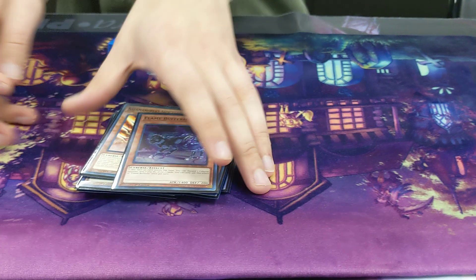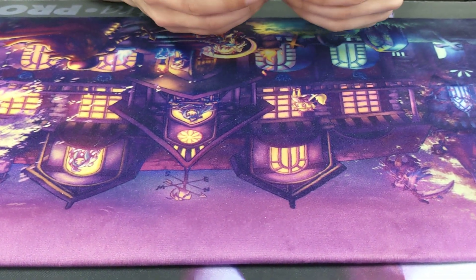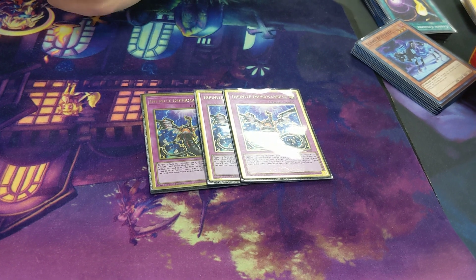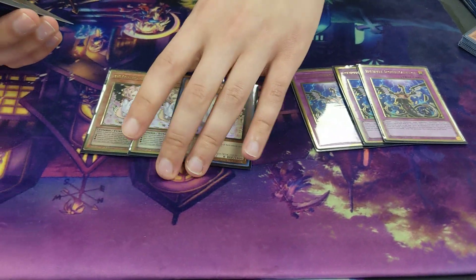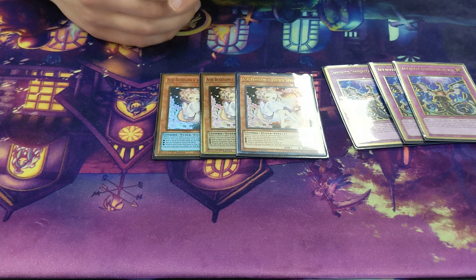For my hand traps, I run 3 Imperm — basic, can stop Halq, can stop Roradon. If you draw it on your turn, you can use its interruption. Very good. I play 3 Ash — can stop Fateful, can stop a lot of cards. Very flexible.